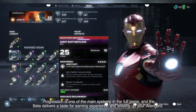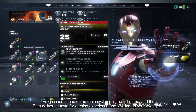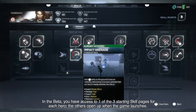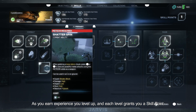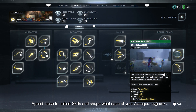Progression is one of the main systems in the full game, and the beta delivers a taste for earning experience and leveling up your Avengers. In the beta, you'll have access to one of three starting skill pages for each hero — the others open up when the game launches. As you earn experience, you level up, and each level grants you a skill point that you spend to unlock skills and shape what each of your Avengers can do.